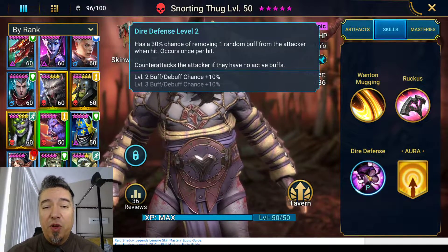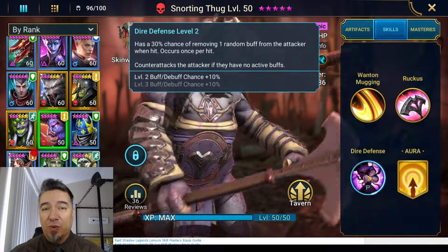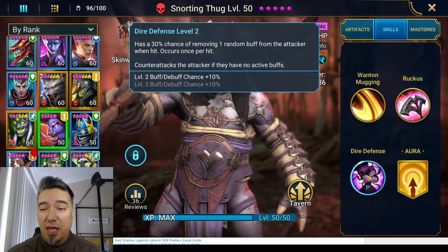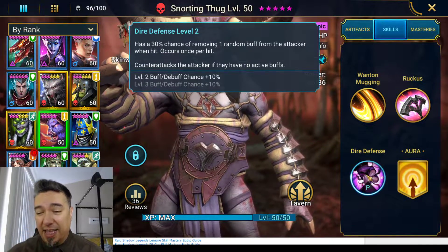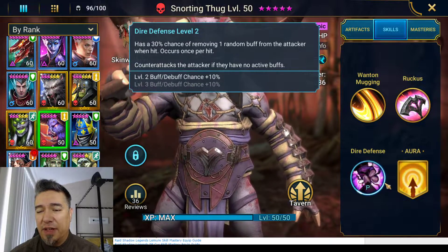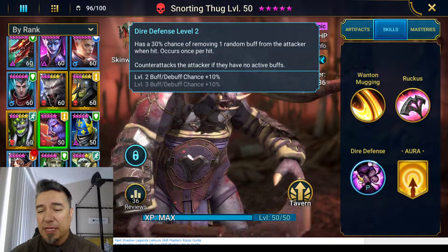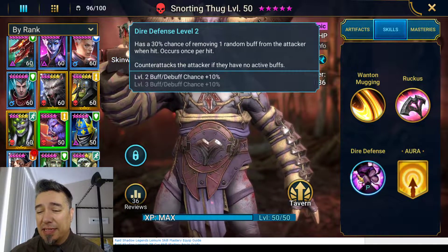Dire Defense has a 30% chance of removing one random buff from the attacker when hit, once per hit. You can see how these things cascade: your Wanton Mugging is removing buffs, someone comes to attack you without any active buffs and you counterattack them. If they do have an active buff, you remove their buff and then counterattack. It's kind of cool when it works. However, Dire Defense does not seem to trigger on boss AoEs, which is disappointing. I don't know if it's a feature or a bug — maybe it's because bosses tend to have permanent buffs that are just part of being a boss, and that's affecting the skill.